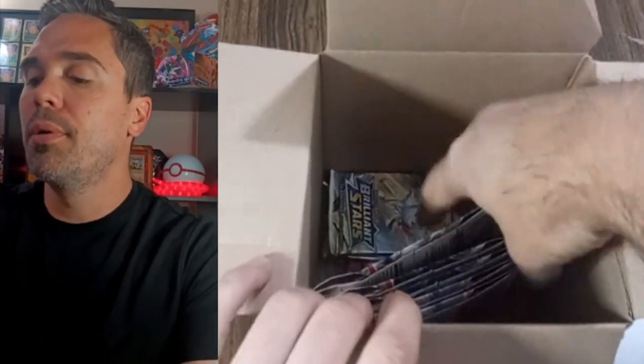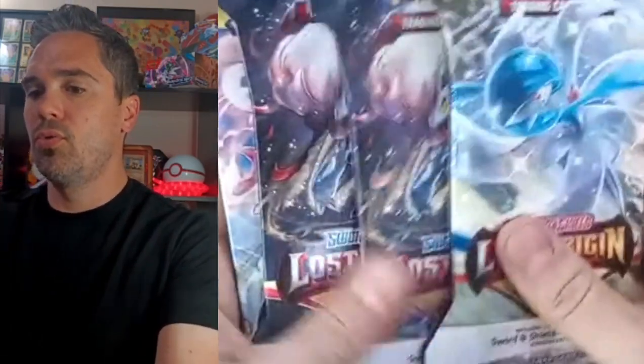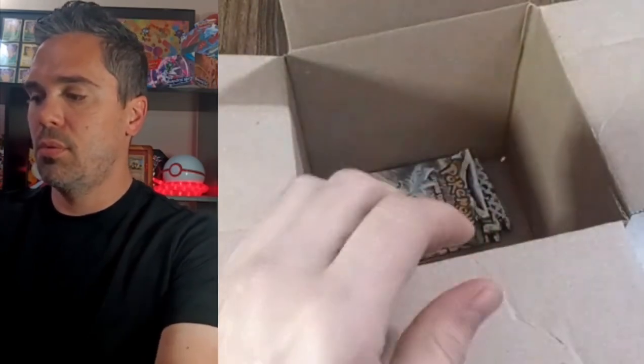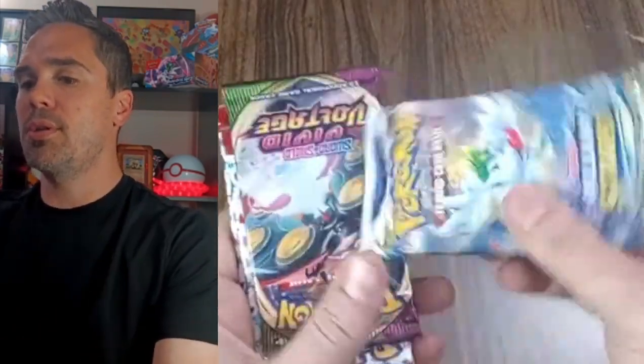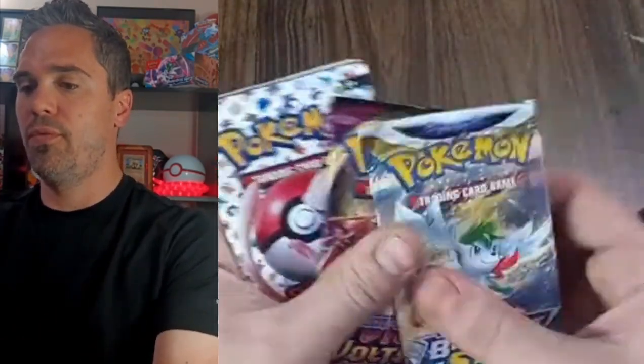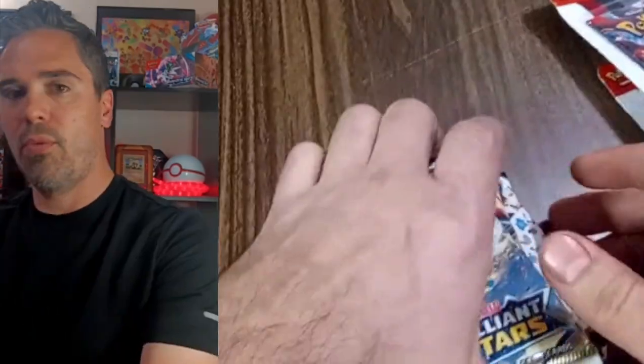I need to start getting my dates better whenever I do giveaways. Let's see what we got here. Looks like we got a few little check lane boosters — Obsidian Flames — we got Palmy and a couple of Paldean Whopers. We got some Lost Origin, five packs. At the very bottom we've got a Brilliant Stars, Vivid Voltage, and two 151s. Remember, we're still doing that 60-day binder giveaway with the 151s, so make sure y'all check those out in the shorts.